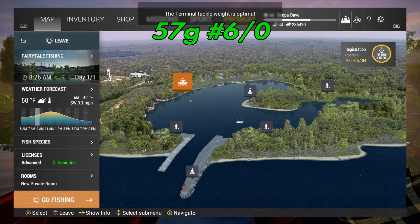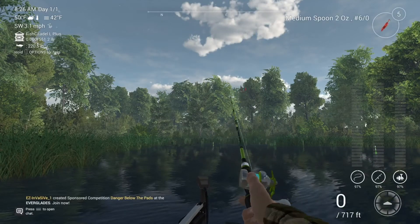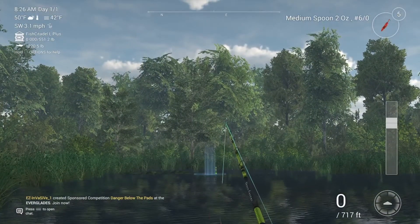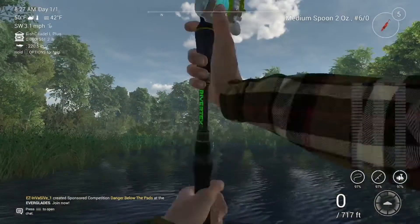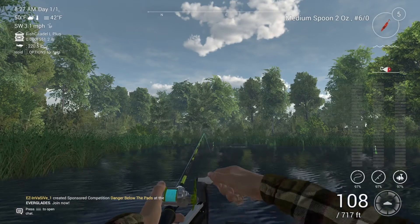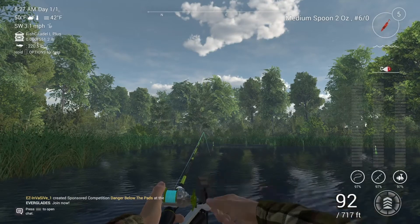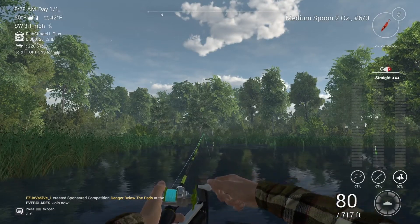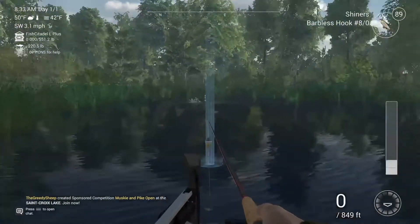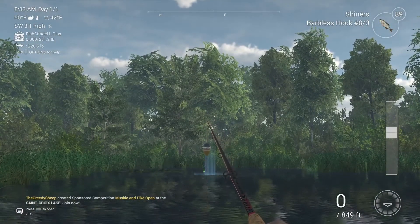Our third way to catch unique muskies is the medium two-ounce red tiger spoon. I was surprised by how much luck I had with this. Throw it out to the same area — stop-and-go is what I've had the best luck with. I'd recommend the spinner over this, but sometimes this works as well.